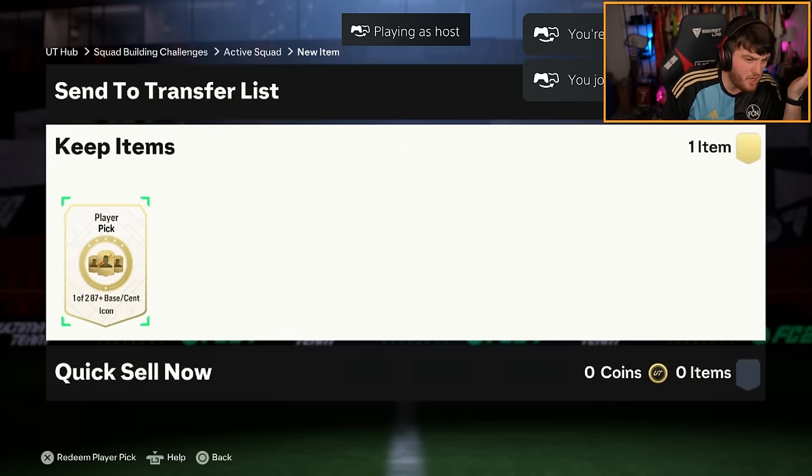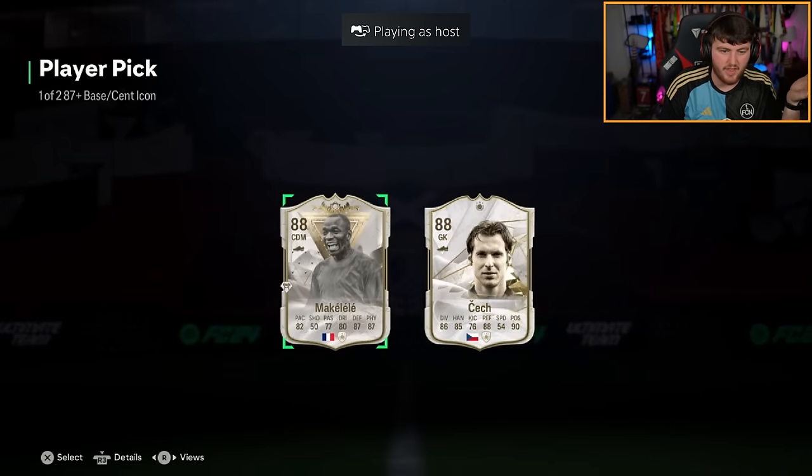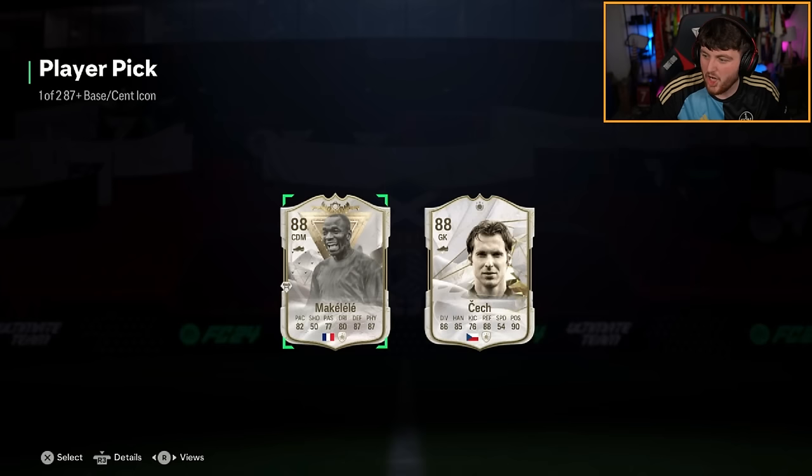We about to get our first Centurion Icon, potentially? Let's see. Maybe they're not in there - maybe we get compensation. Okay, they are in there. Makalele's not bad, though. Makalele's not bad at all. I got a bit disappointed because I thought maybe we get compensation. But Centurion Makalele's a pretty decent card. About 500k. Second best Icon we've packed so far behind Ribery. It's honestly not a bad pull at all right there. You absolutely take it.